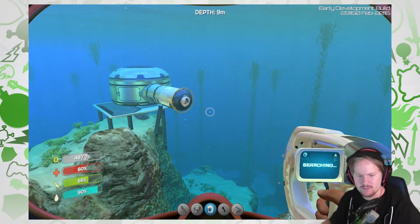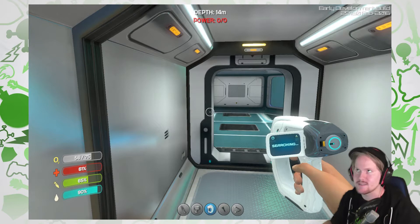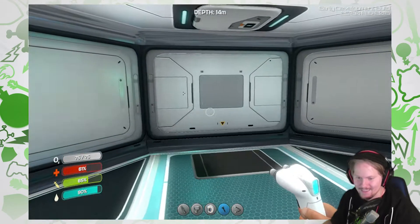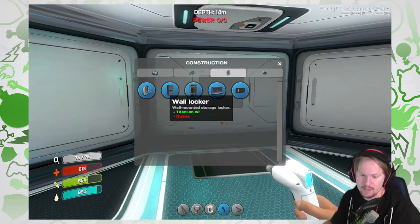I don't think I'm gonna start by building a fabricator — I don't know how much materials it takes. But I'm gonna have to build like this because this is the only base. Fabricator — there's only two. I can actually build that. Wall locker.